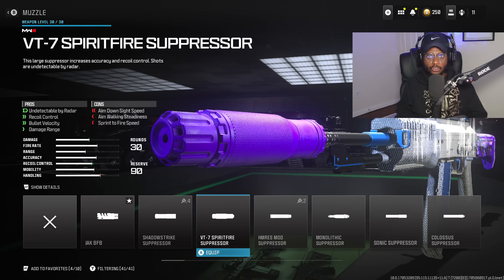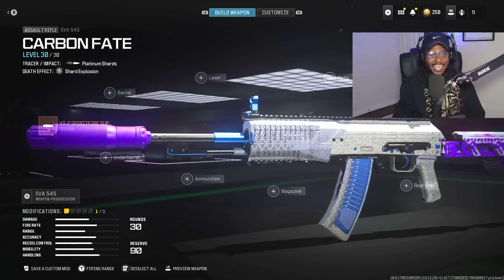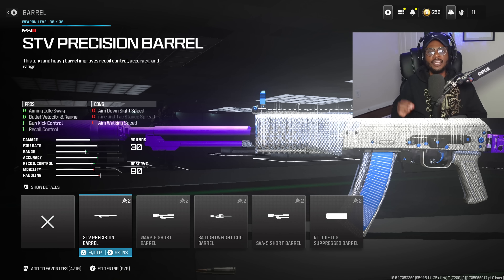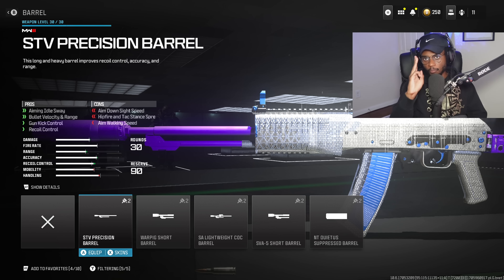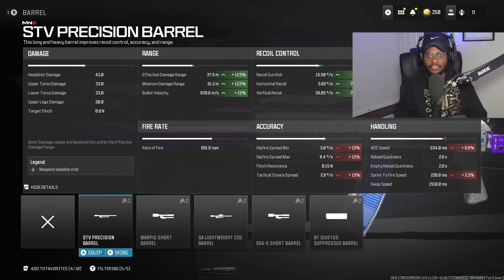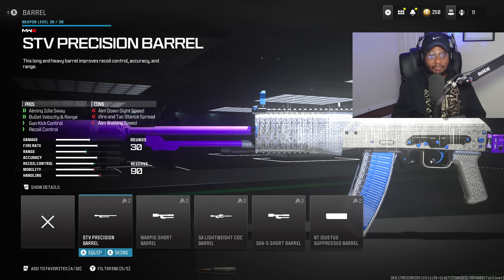We are gonna rock a barrel — the STV Precision Barrel is gonna be phenomenal, drastically improving recoil control, gun kick control, bullet velocity, and range, which is huge. We're gonna double up on the buff as well as aim idle sway control. This is a great attachment allowing us to use this gun at long ranges and outgun MCW players.